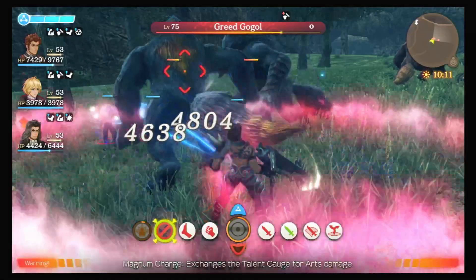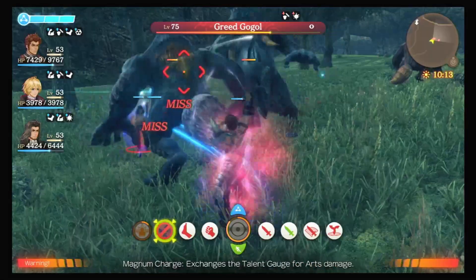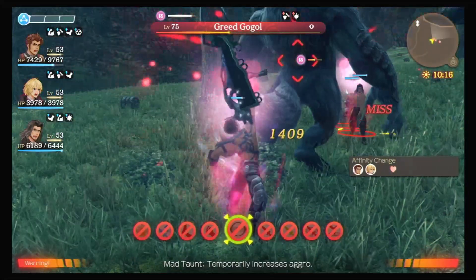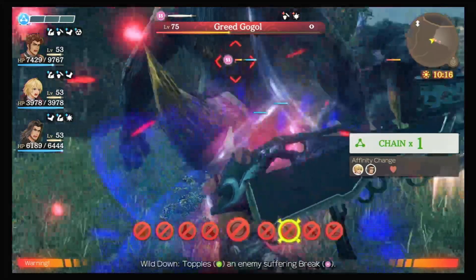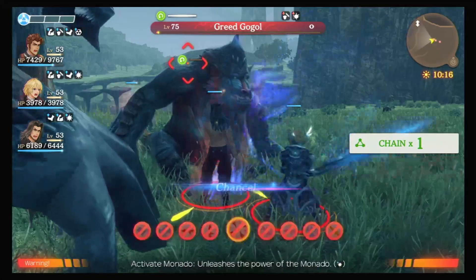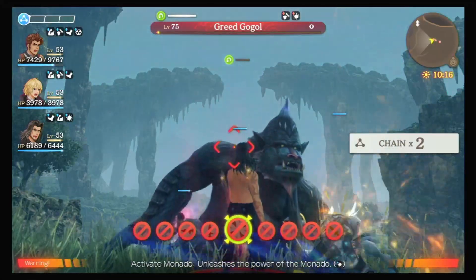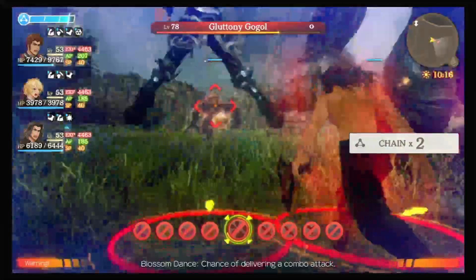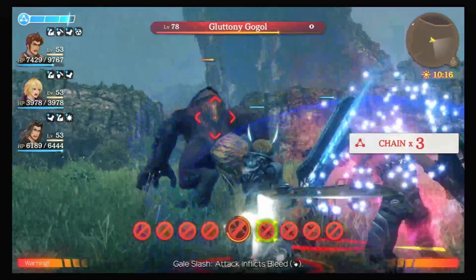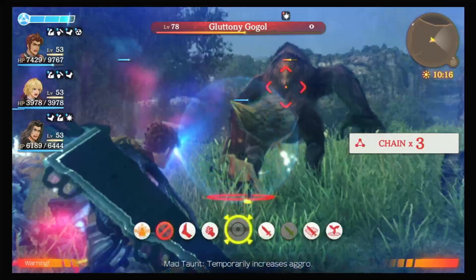First up on the list is a combo-like system. All the Xenoblade games have had different combo-like systems. In the first game, one thing I enjoyed was that you had to lower the opponent's defense in order to break and then topple them. Even if you didn't have the longest topple, you were able to dish out as much damage as possible without taking any damage. This is a nice way to go into a fight with a strategy.